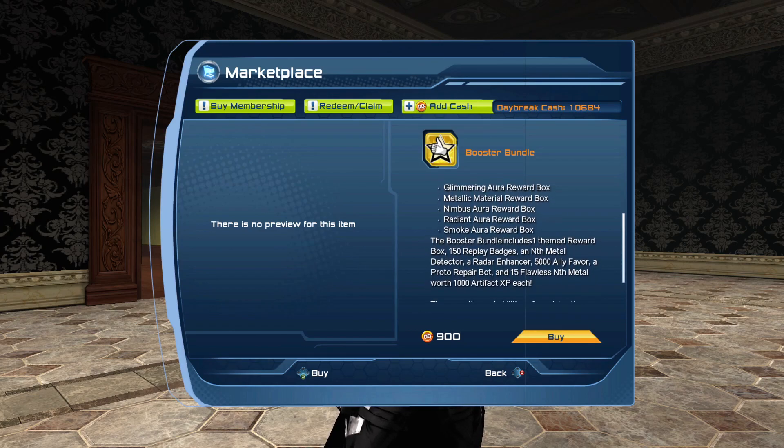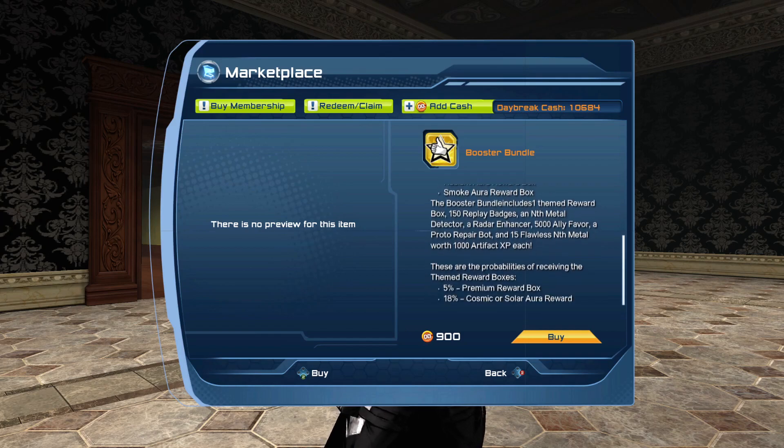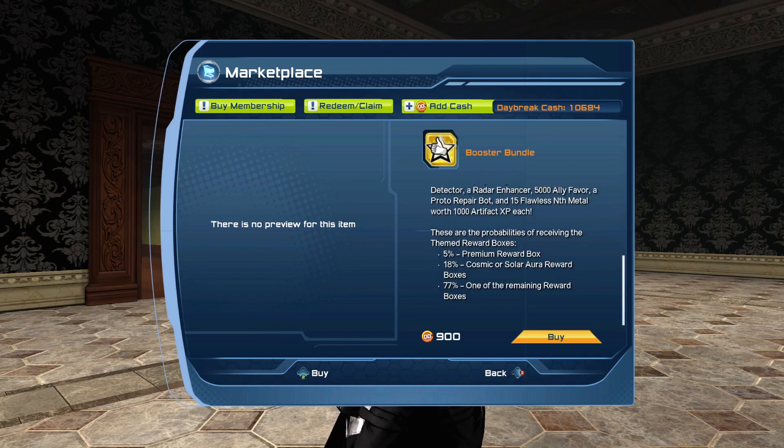I'm going to open 10 of those booster bundles. Each will also have 150 replay badges, NTH metal detectors, raid enhancer, 5000 Li favor, proto repair bot, and 15 flawless NTH worth 1000 artifacts — that should be 15K of artifact XP. There's also a list of drop chances: 5% for premium reward box, 18% for cosmic or solar reward box, and 77% for one of the remaining reward boxes.